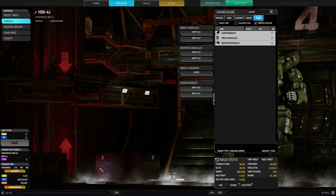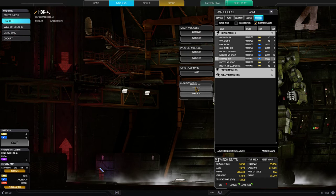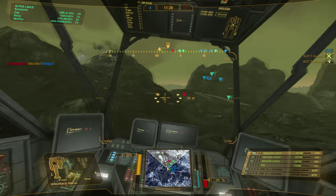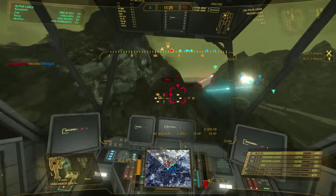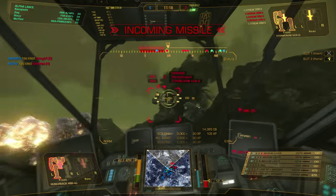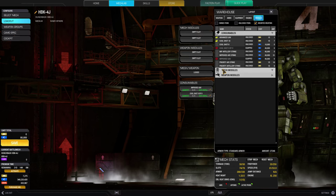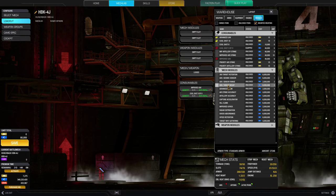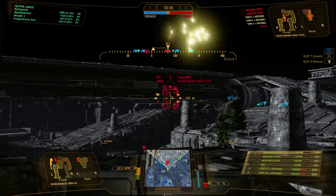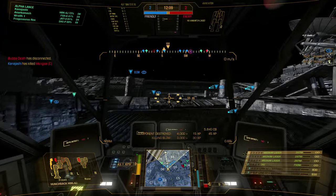Lastly, let's look at modules. For consumables, you want UAV and either coolant or a strike. UAV will help you by giving targeting information for enemies that are near it. Since you have the mobility, you can move into the front lines for a short duration to launch your UAV, and retreat back to firing your missiles at enemies targeted by the UAV. For the other consumable, CoolShot will help you deal with any emergency heat issues, such as when you are being swarmed by lights and need to keep your backup weapons firing, or an artillery or air strike will just augment your damage output. For mech modules, you want target decay. This will increase the amount of time that you can retain your locks, even after the enemy has left line of sight. This is a very important module, as an extra second or two of lock time could mean the difference between a volley of missiles hitting or missing.